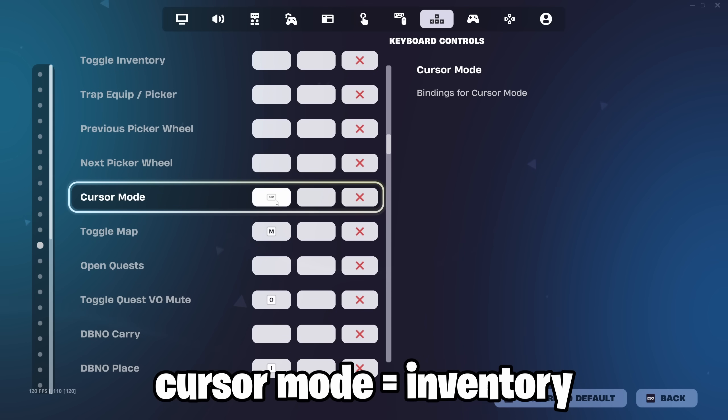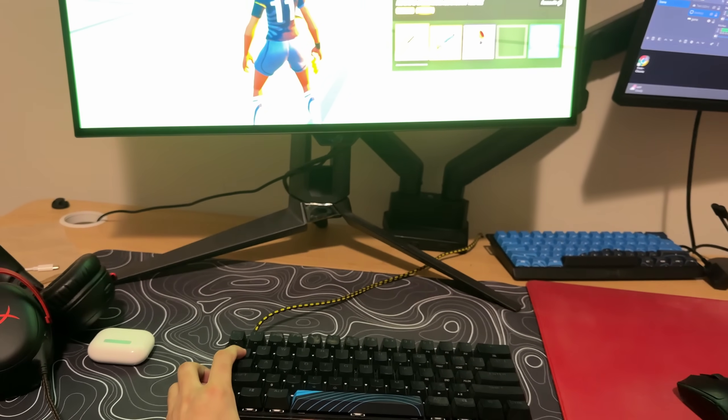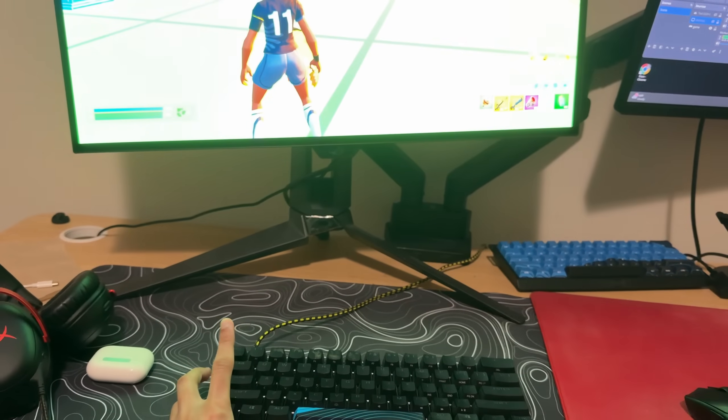Cursor mode — make sure your inventory bind is right here on cursor mode. My inventory is my tab button. I basically hold it down to pull out my inventory, and if I want to get rid of it, I just let go and it goes away. That's all it is.